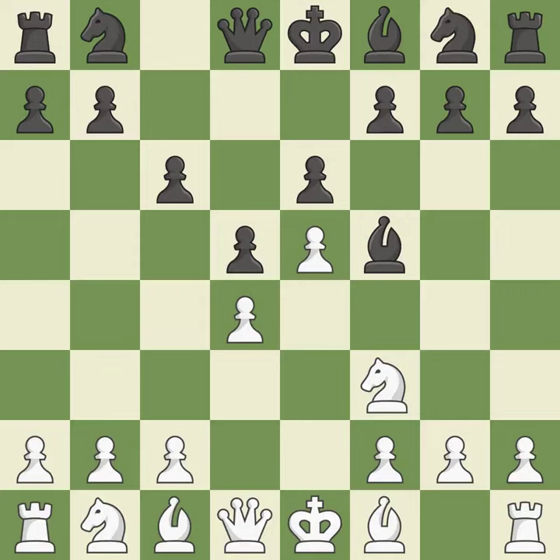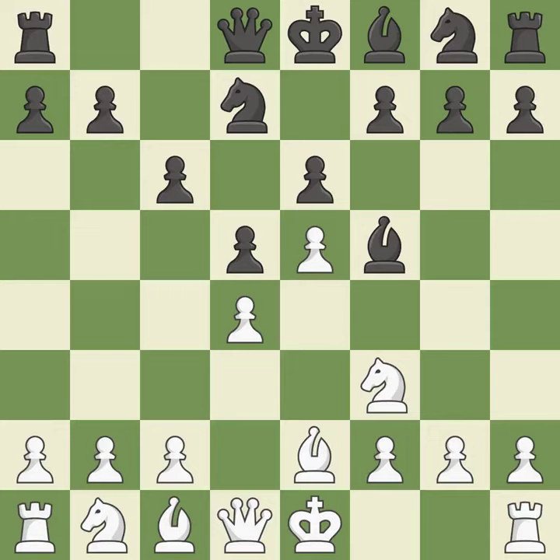Be2 develops the bishop, protects the knight on f3, and prepares to castle. Nd7 develops the knight toward the center, controls the c5 square, and attacks the e5 pawn.